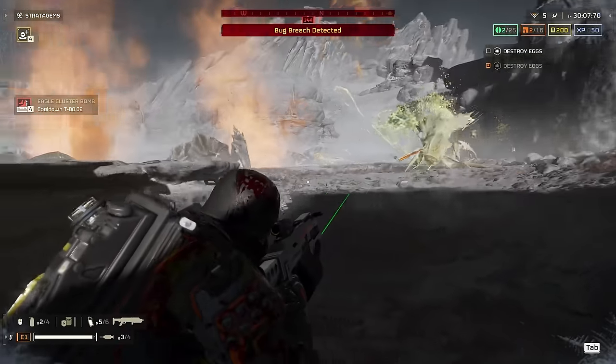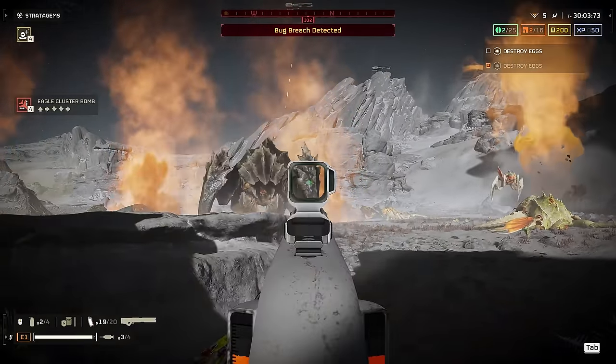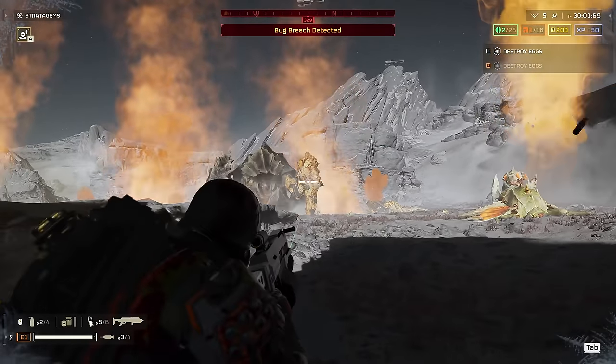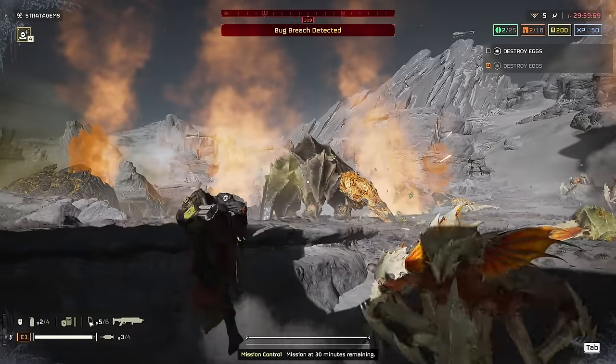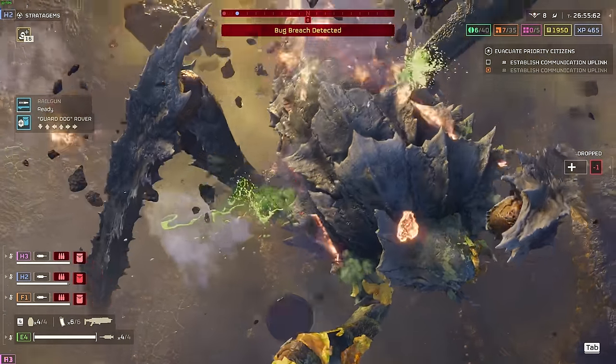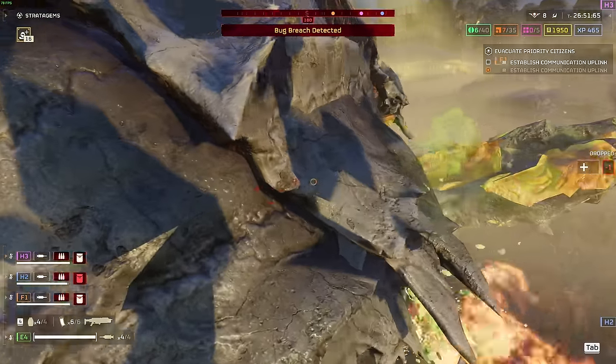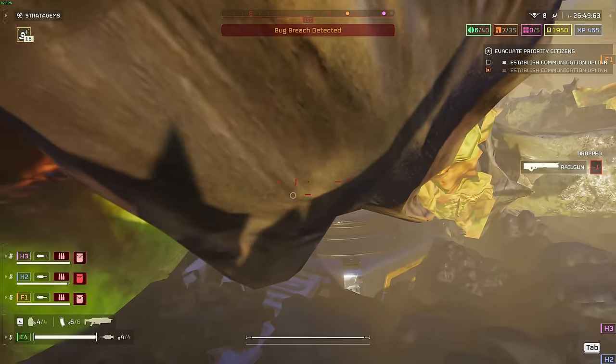Taking down Chargers with the leg armour deplating method takes anywhere between two to five shots, depending on how damaged the Charger is going into the encounter. For Bile Titans, as always, stow your primary and stick to heavy weapons and airstrikes to take them down. It doesn't matter how explosive your primary is — it's always going to be a chore when taking these guys on.